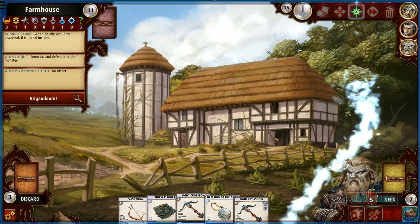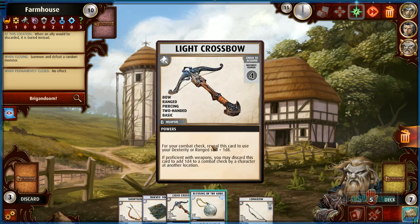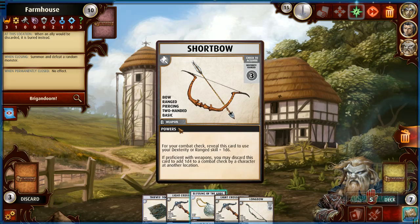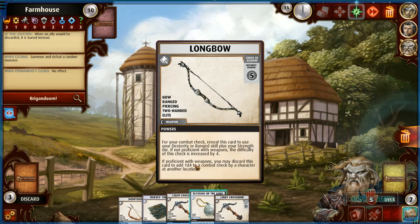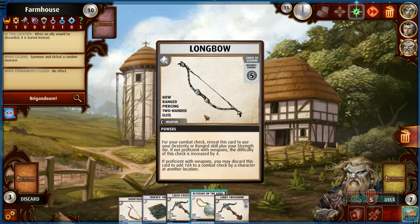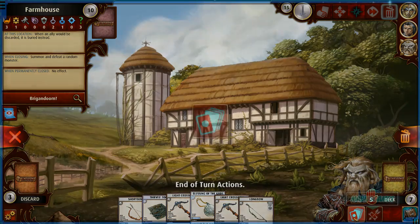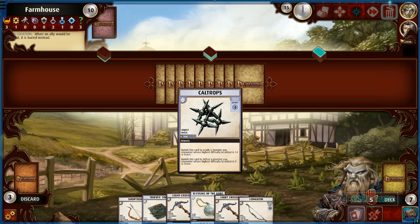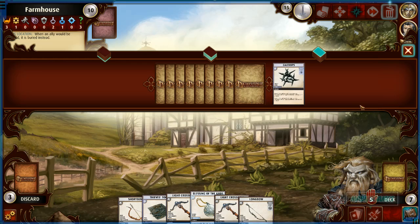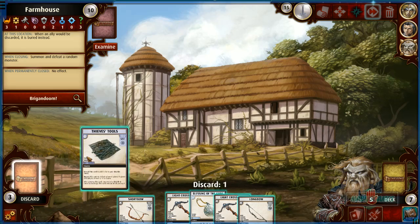My strength is a d6 so revealing it is basically this. It's a d8 so I would pretty much get rid of the current one. Long bow — if proficient with weapons you may discard one to add 1d4. Same as before except this has potential for more if you have the strength for it. That's cool. What's the next card? Goodbye to this one.